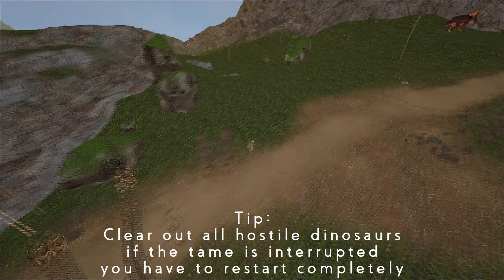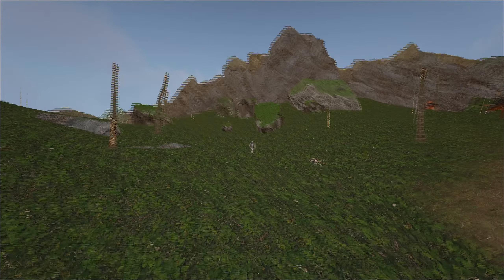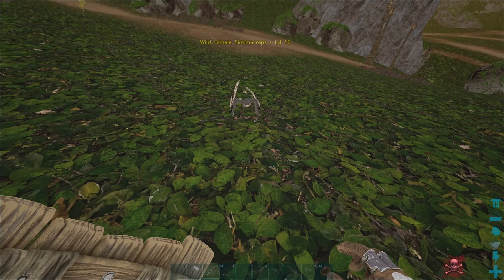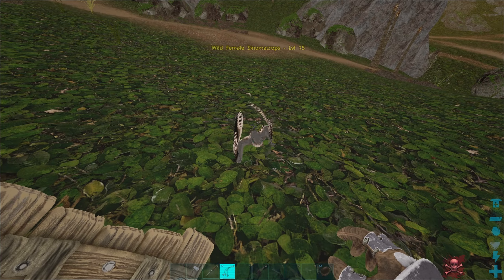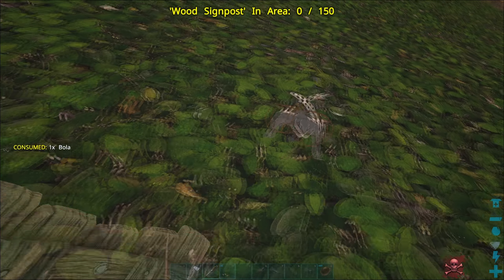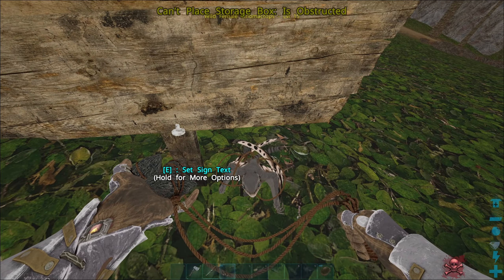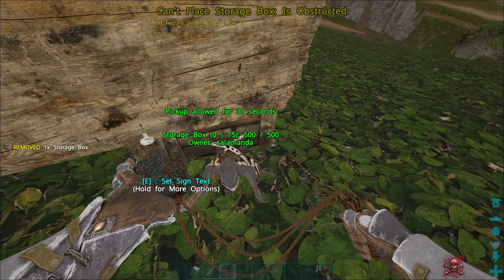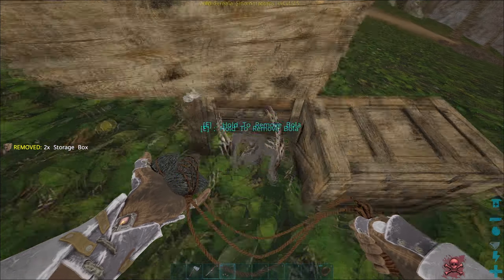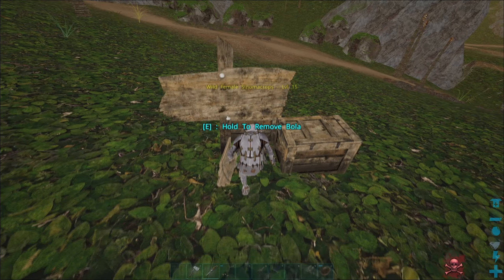I do not see any hostiles anywhere close, so it's coming. I'm backing up onto some more flat ground — I want it to be a little bit flatter. Okay, so you're going to feed it, bola it, grab your sign, put that over its head, grab your box, place it just like this, and get right in front of it. And boom, you're all good — now you can tame it.